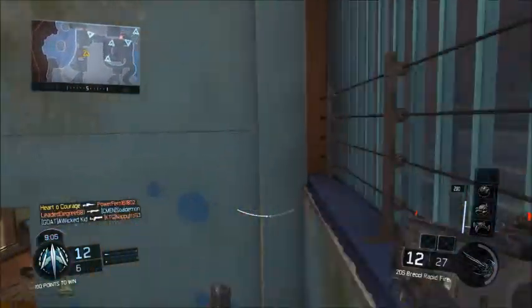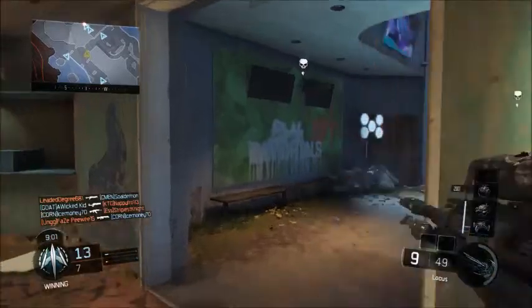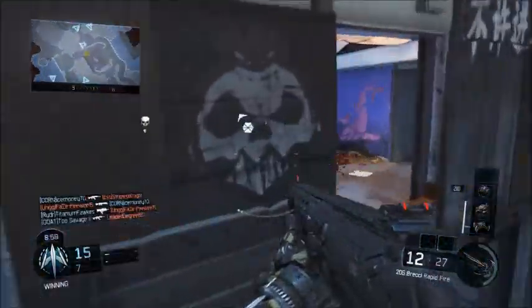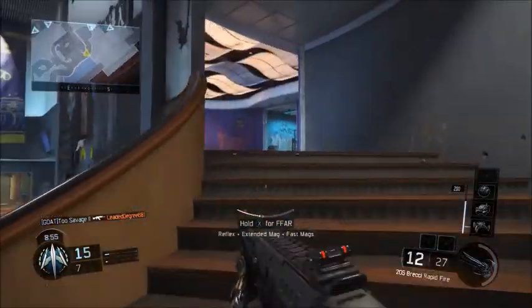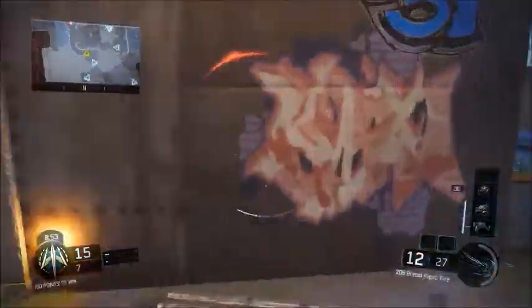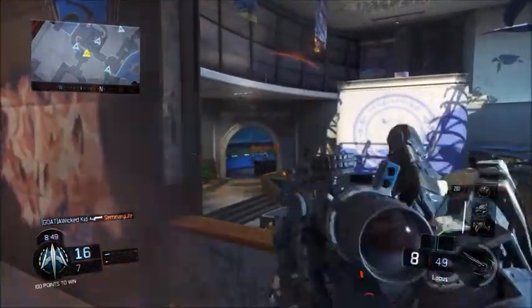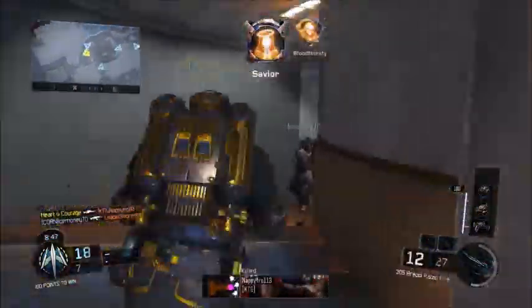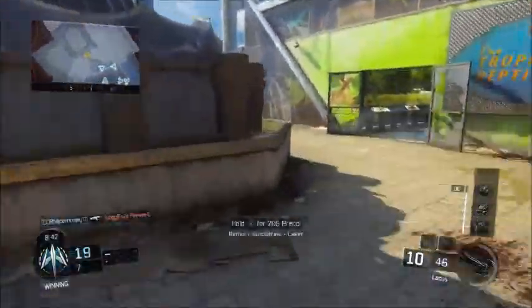I wanted to break down my new best class setup after the patch they just did for the Locust. The Locust having the ability to one-shot somebody above the stomach is just awesome and ridiculous — just crazy. Being able to aim as fast as it can and move the gun as fast as you can is a huge advantage.